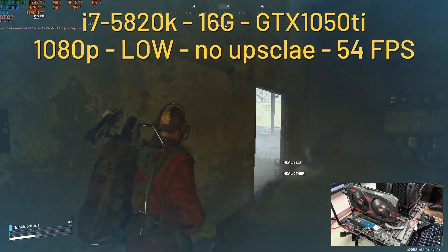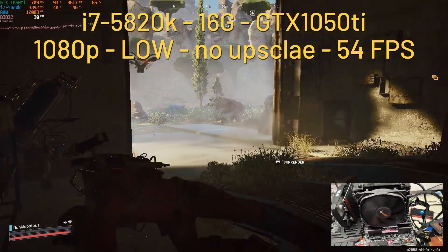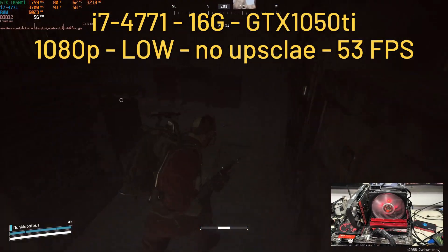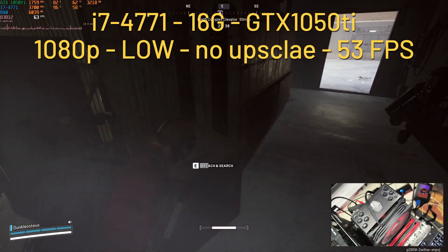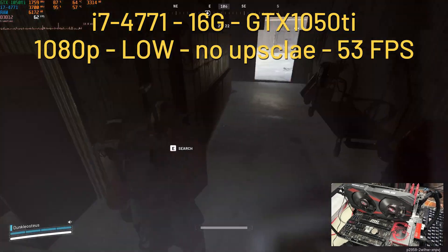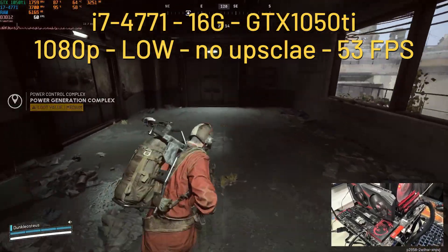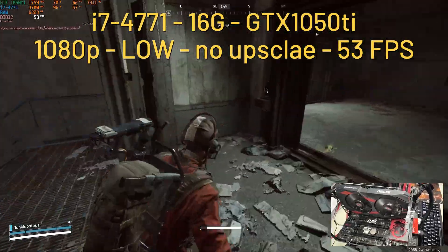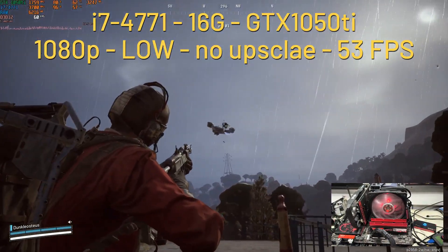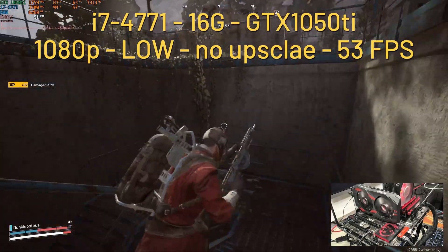Dropping further to the 4th gen: the i7 4771, which is a 4-core, 8-thread CPU. This is the interesting part — we now have a CPU bottleneck. It seems 6 cores alone is not enough; you need 6 cores and 12 threads. Four cores and 8 threads, even though the total thread count is higher than 6 cores alone, is still not enough. The GPU is hovering between 75–90% utilization while the CPU is at 96–100%. We still managed an average of 52 fps, but it's very stuttery — micro-stutters and sometimes heavy stutters. So we seem to have found our real minimum CPU.